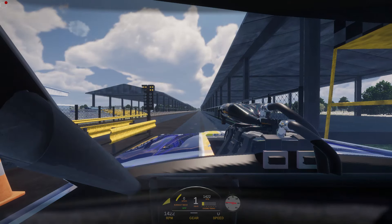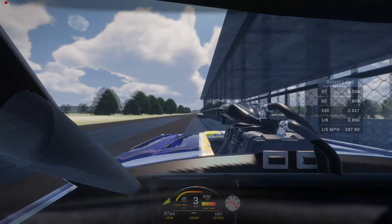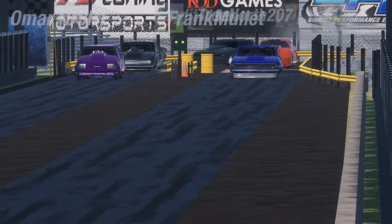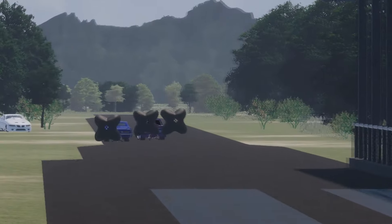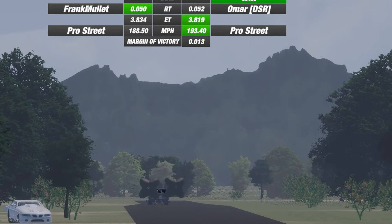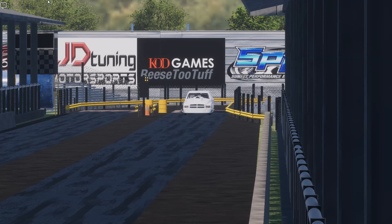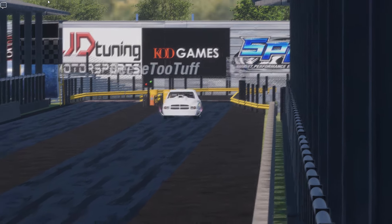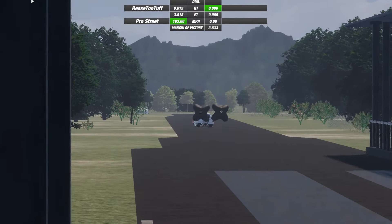My best qualifying pass came in the opening session, where a 3.850 at 187 miles per hour would hold on to be good enough for the number five spot on the ladder. The second and third quickest runs in qualifying came from the side-by-side pairing of Frank Mollett and Omar. Omar's nitrous-assisted pickup ran a 3.819, good enough for number two. Frank's supercharged Camaro ran a 3.834, taking the number three spot. Rhi's Too Tough and his nitrous-assisted Dodge pickup ran last in qualifying and took the top spot, just one thousandth of a second quicker than Omar, running a 3.818.